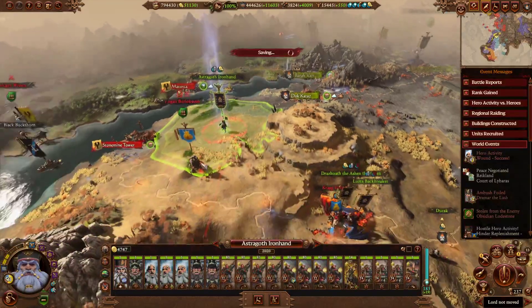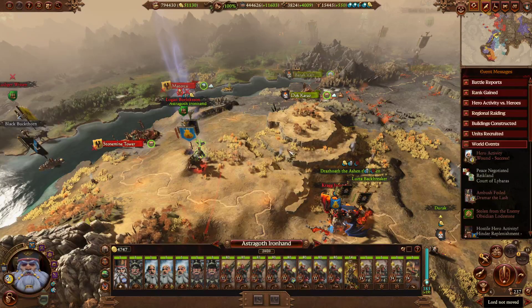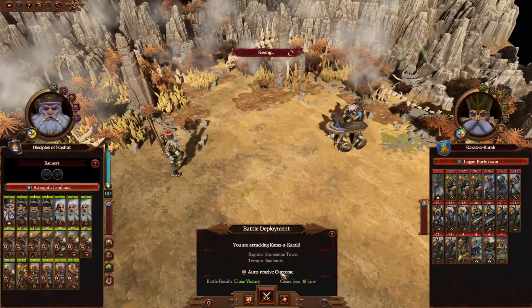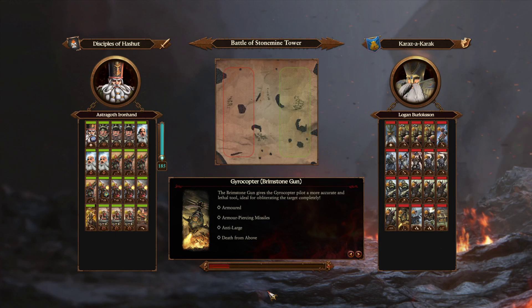He's in range as well — we're going to do this one manually as well, for the same reasons as the last one. It thinks we're going to take more casualties than we are. We're not going to take a lot of casualties — we're going to absolutely blast the living crap out of them, and that'll be the end of them. Because these guys are also on Force March.